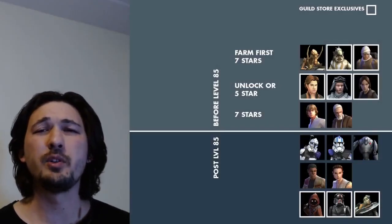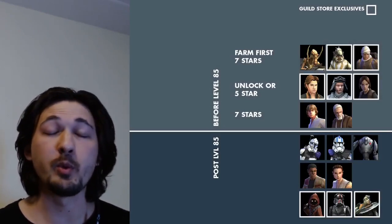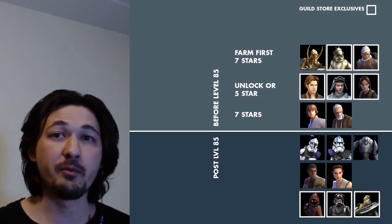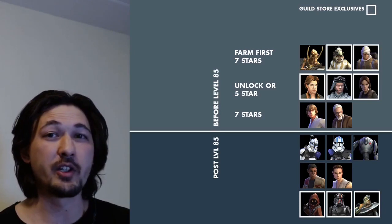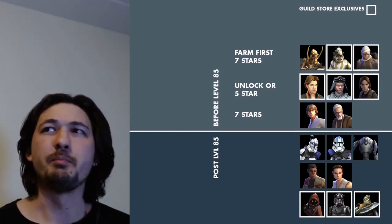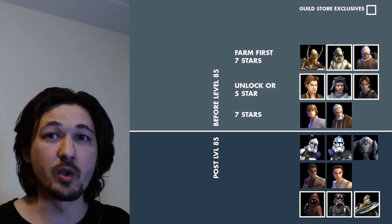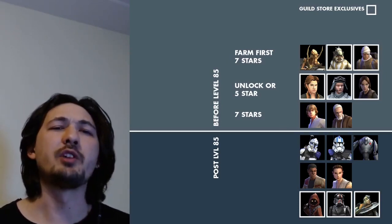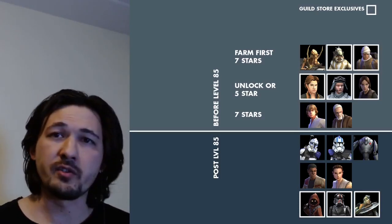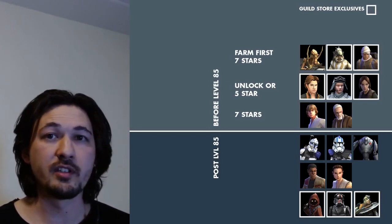The shard economy changes have completely altered the effectiveness of using the guild store for character farms. If you've been watching my new account series, you've seen how I was able to boost performance and accomplish goals very quickly. The old advice was to do the exclusive character farms and move on because purple gear was too important and valuable, farming non-exclusive characters on cantina or elsewhere.